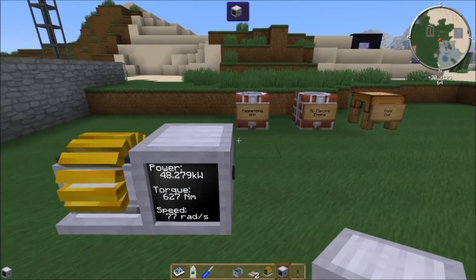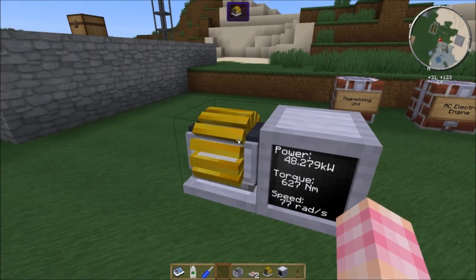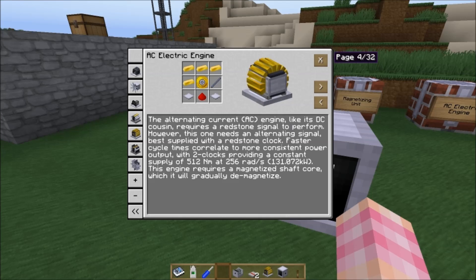This isn't what it's supposed to be doing. The AC electric engine has a little GUI here with a single slot. If you go into the info, it requires redstone signals to perform, but it needs an alternating signal. So what you do is make a redstone clock of any type — you can make one with torches and blocks, or use the redstone clocks from Expanded Redstone and make them tick as fast as you can. It says a constant supply gives 512 newton meters at 256 radians per second, which equals 131 kilowatts — twice the output of a gas engine, but half the output of a performance engine.